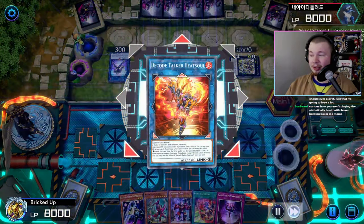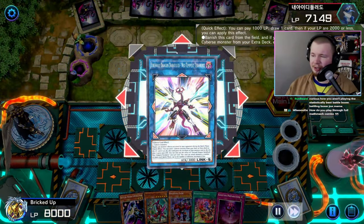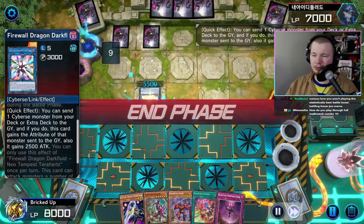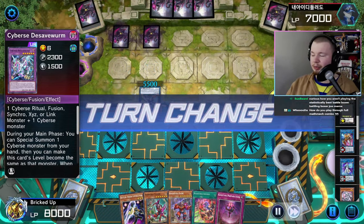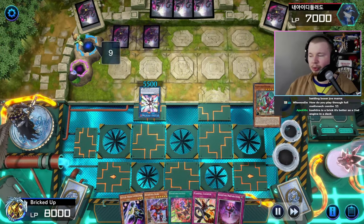Making Heat Soul — strange but W, get a draw. We send a D Save Worm to the grave, so we have one spell and trap negate in the grave, and we have Super Factorial with three materials set.